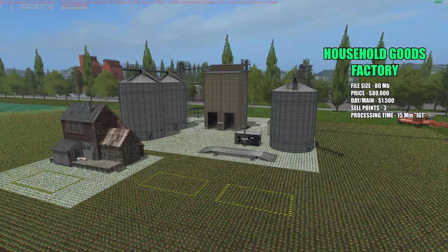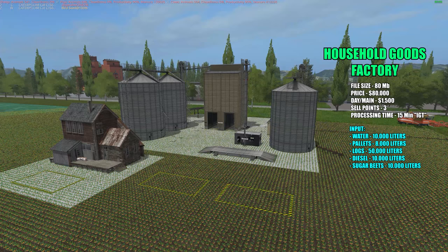You get six different products when you put in five different resources. You're going to need 10,000 liters of water, 8,000 liters of pallets, 50,000 liters of logs, 10,000 liters of diesel fuel, and 10,000 liters of sugar beets. That is definitely a weird ingredient list for this factory, and you definitely get some crazy products.